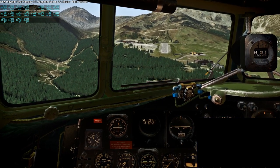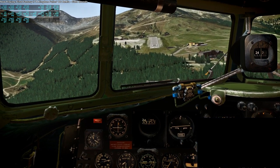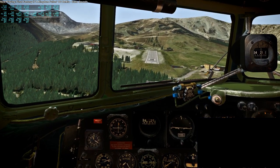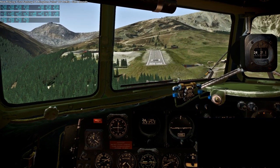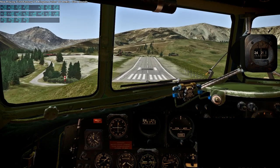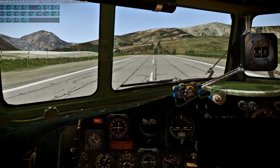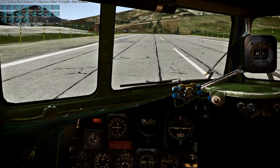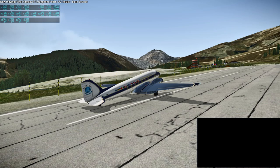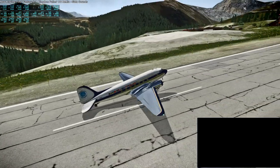Here we go with the DC-3 trying to land — you can see my approach there. The scenery will of course look better in Flight Sim but I do have the fancy panel here, it's a good looking panel. I especially like the weathering on the paint. I try to brake but that was a mistake — I'm nosing down there and in X-Plane 11 they'll get you for that. I lose my propellers. You can sort of see them in front — yep, they're gone. I did damage.